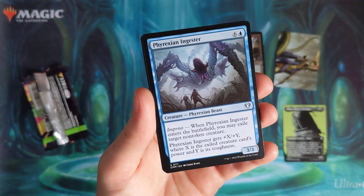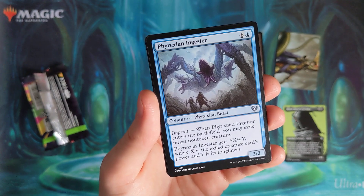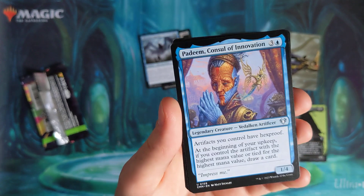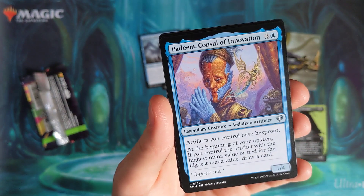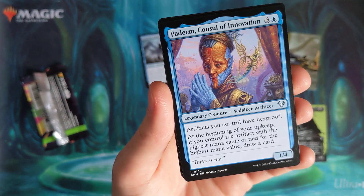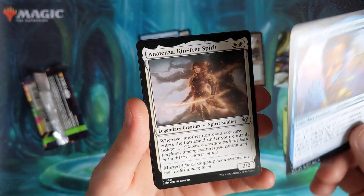Phyrexian Ingester. We've got an X and a Y — I feel like this is Algebra. We're gonna skip that card because it's got too much on it. Console of Innovation: give all your Artifacts Hexproof. Beginning of your Beat Control — if you control the Artifact with the highest mana value, or tied with the highest mana, draw a card. Consider it for some crazy Artifact decks.